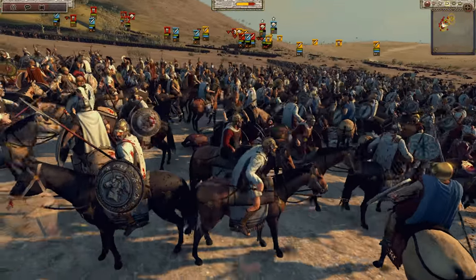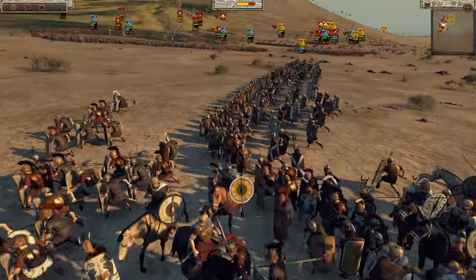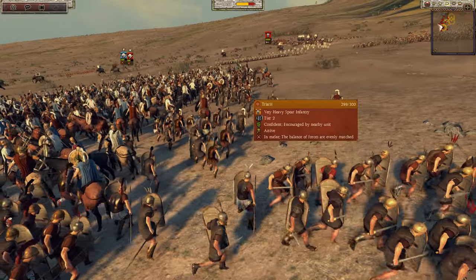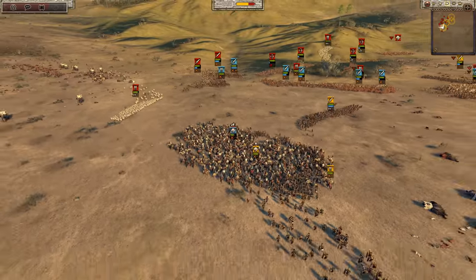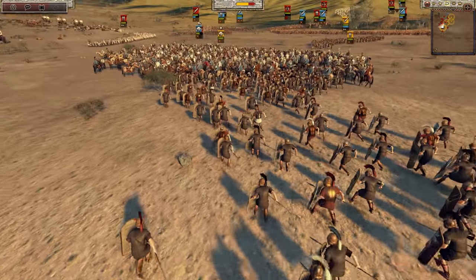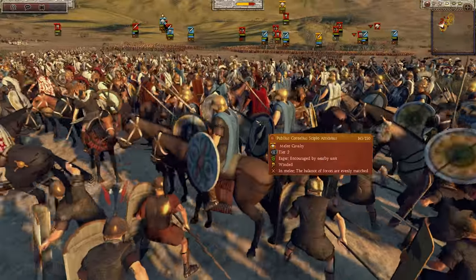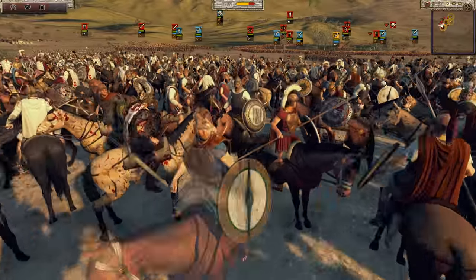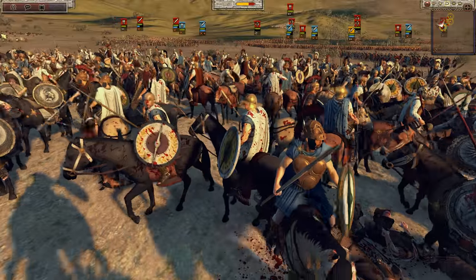Yeah, your general is in trouble, especially with some extra principes coming over this way to support the cav. Actually, they're going to help Jackie Fish. So yeah, I am sending over infantry now to help Jackie Fish — here are the triarii who are now joining this cav engagement, which is pretty cool. Everywhere you look there's just a massive amount of troops fighting, which is always very fun to watch.